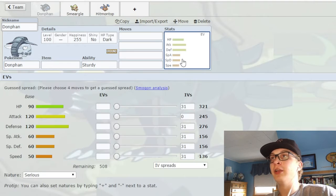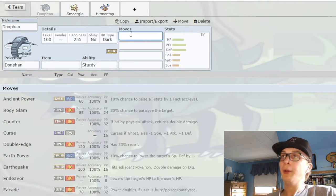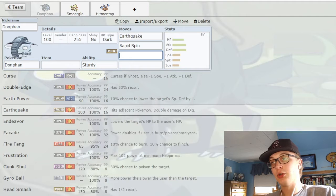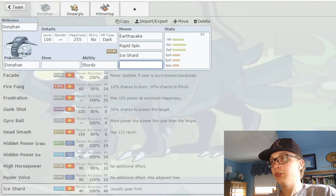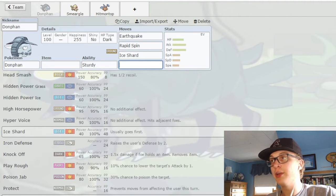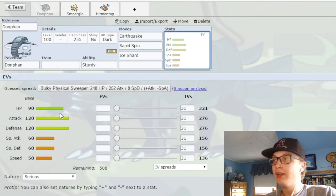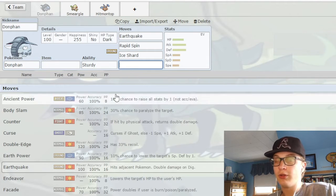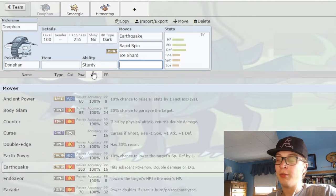The first one is Donphan, and Donphan has quite a bit going for it. It's got a pretty solid stat spread — base 90 HP, 120 Attack, and 120 Defense. It has STAB Earthquake, which is always great. It gets Rapid Spin, so it's one of the few Pokémon that can actually remove hazards. It has Ice Shard, a pretty good priority move especially for a Ground type. It also gets Knock Off and Seed Bomb. But one thing it does not have is instant recovery. It's a bulky archetypical Pokémon with that base 90 HP and 120 Defense, but it really doesn't have any way to abuse its bulk. The only recovery move it gets is Rest, and having no instant recovery is something you're going to hear me talk about a lot on this list.